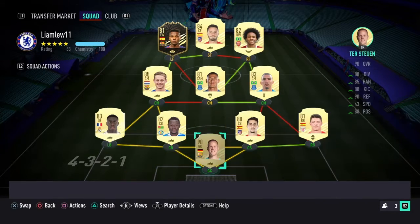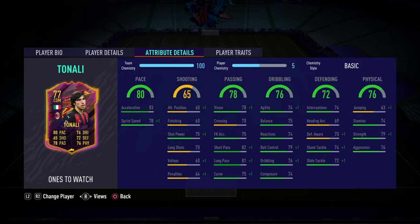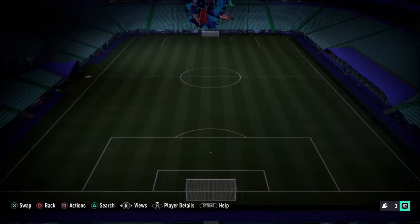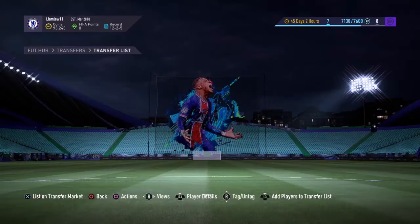This is my team. The point of yesterday's video was the first ever ones to watch. It's Tonali — 3-star, 4-star, decent agility, decent balance. It's a great start for 7,000 coins as well, I would say do it. As you can see, we sold Carlos for 63,000 coins.